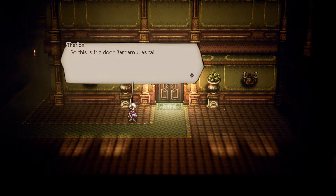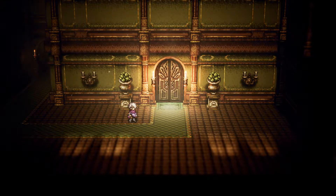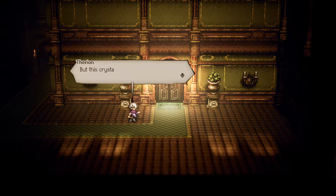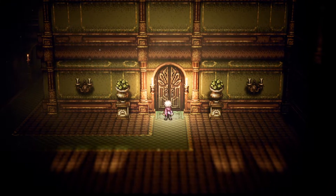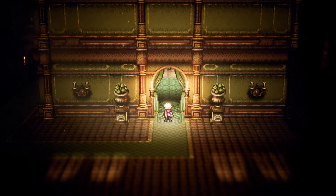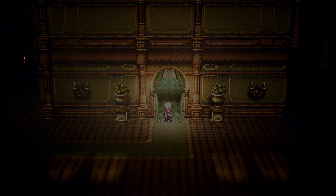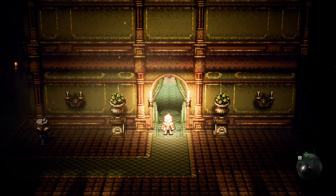Well, I'll be damned. So this is the door Barum was talking about. Doesn't look like it has any ordinary lock, that's for sure. But this crystal key should do the trick. We're quite lucky that worked. Let's step forward and engage the cutscene.